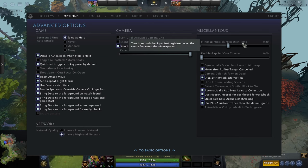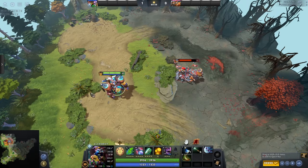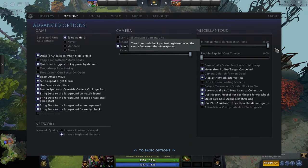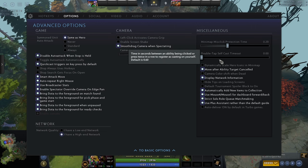Minimap misclick protection time: this creates a delay so that if you accidentally click on the minimap, it won't do anything for however long you set. I don't change this myself — it's all personal preference. If you misclick a lot, it might be useful; otherwise I wouldn't bother.